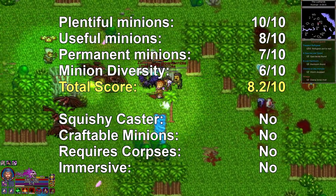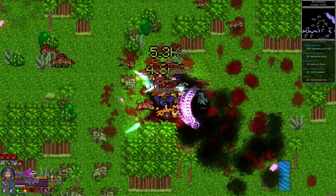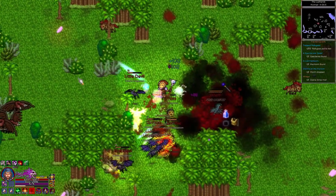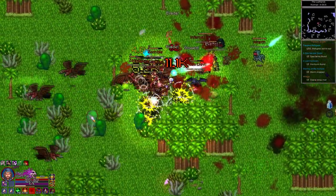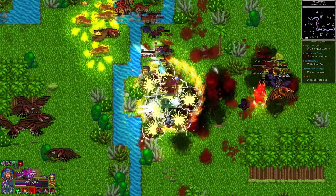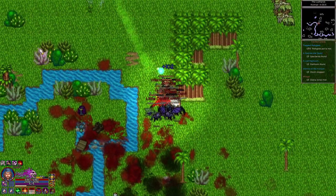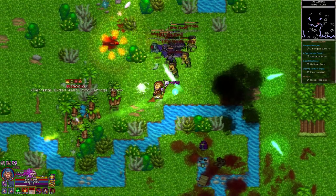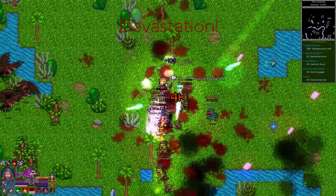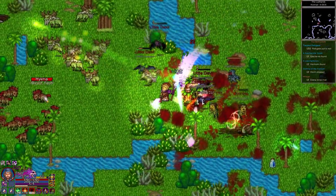I'm scoring this game an 8.2 out of 10 for its minion mechanics. This is the first game being scored with my new scoring system — you can read about why I changed it on my community page on YouTube. To break it down: the minions are plentiful and you've got a mixture of permanent and timed minions. The minions are quite useful although they start out very weak, and I feel they are not as useful as in other similar games like Diablo 2, Grim Dawn and Path of Exile, where they are stronger than you from the get-go and you really rely on them. There are, from what I can tell, 7 permanent minions — 3 zombies and 4 devils — so 7 points there. The minion diversity is good, though most of that diversity is with the timed ones, which is unfortunate.